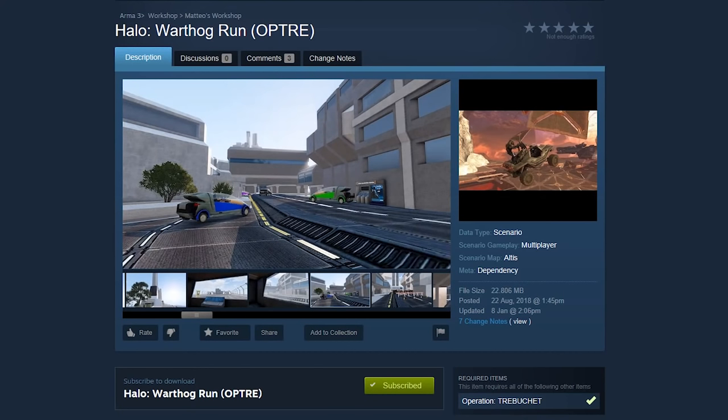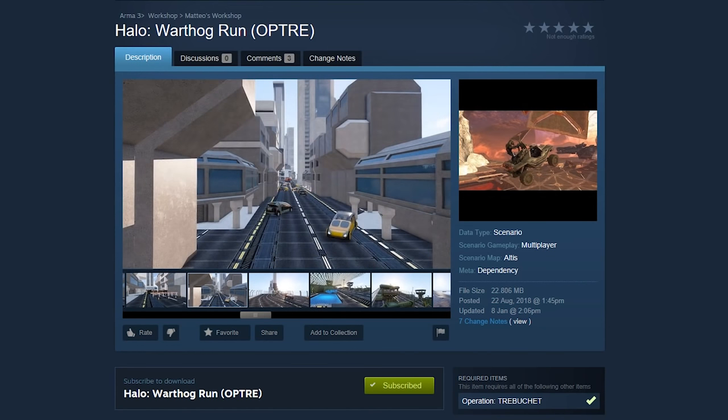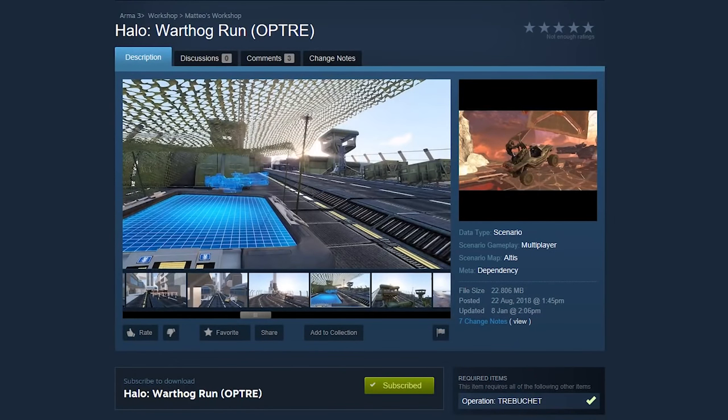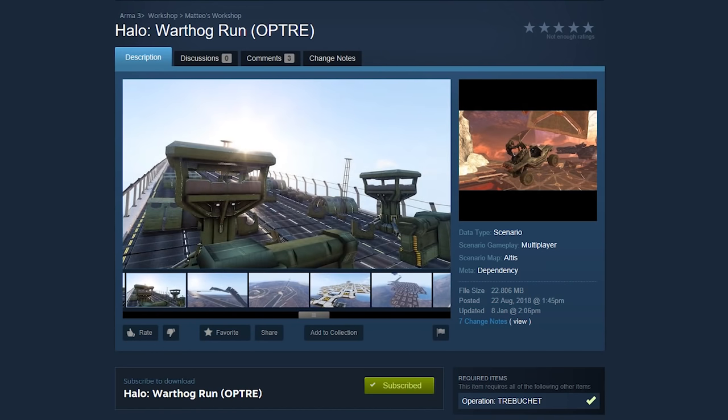Hey everybody and welcome to another episode of ARMA 3 Co-op Missions. Today we have something very very special and cool — one of the most original missions I've ever seen for ARMA 3. It involves the Halo mod, Operation Trebuchet. Somebody made a Halo Warthog run that is absolutely magnificent. It is crazy — an obstacle course that's very lengthy, very diverse. If you look at some of the screenshots here you can see it goes really really crazy.